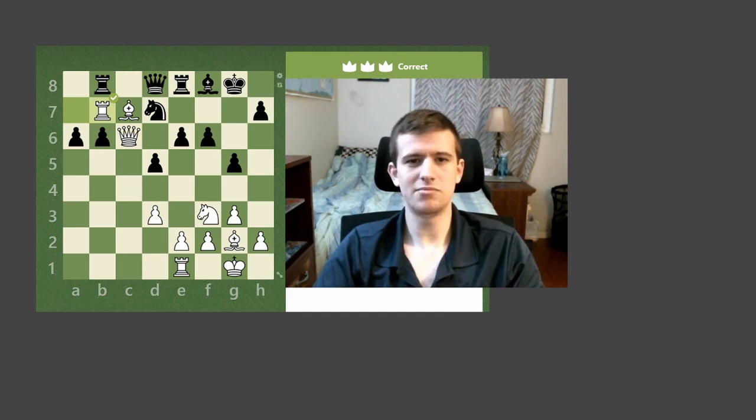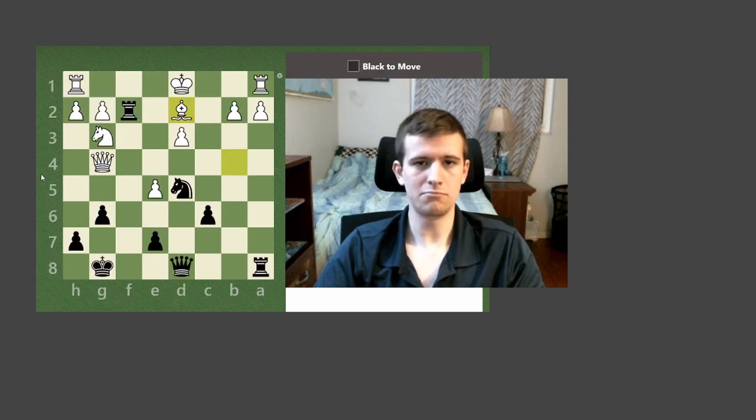I don't have too much time recording this one, so we'll look at one more puzzle. Black's move here. We want to take a look at all of our checks, all of our captures, and all of our threats. So we've got one check, two checks, three checks, four checks — that appears to be all of our checks.